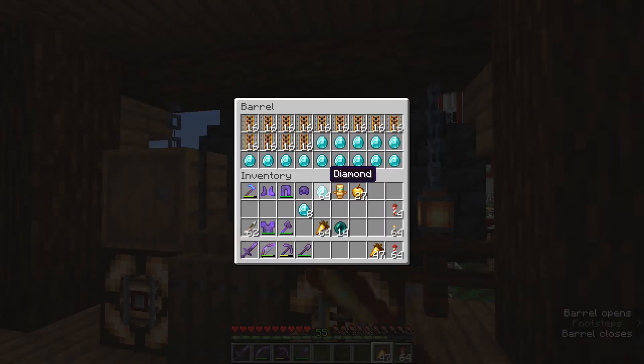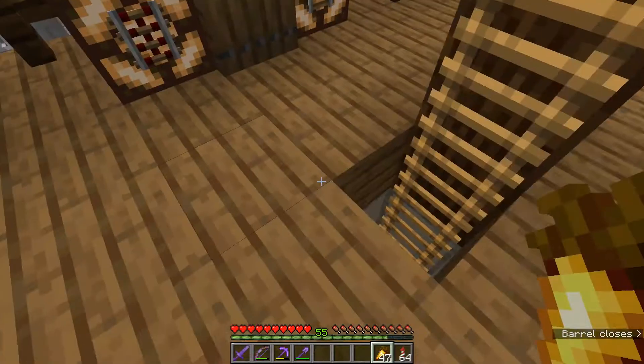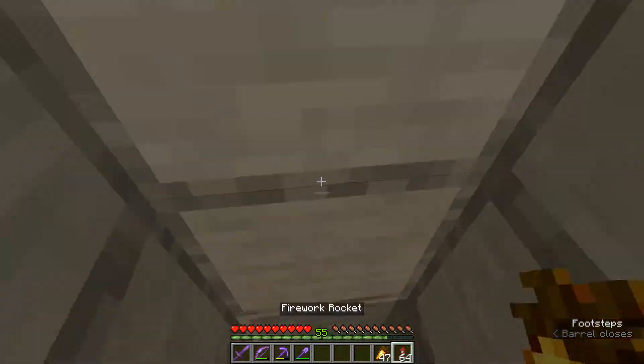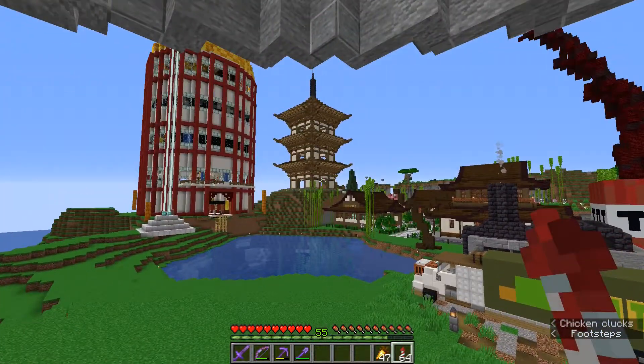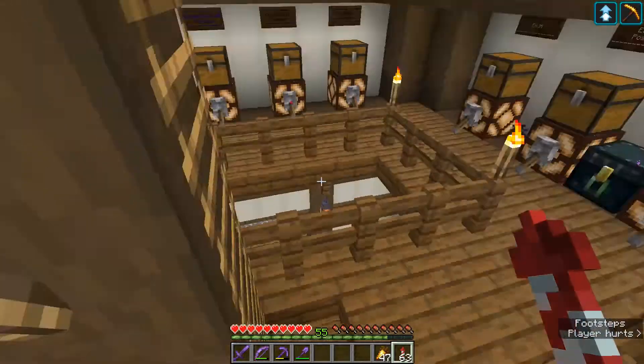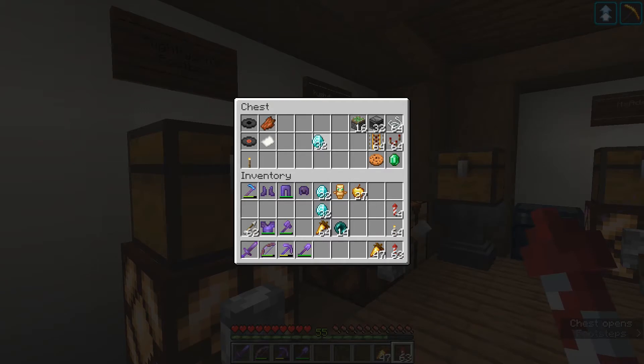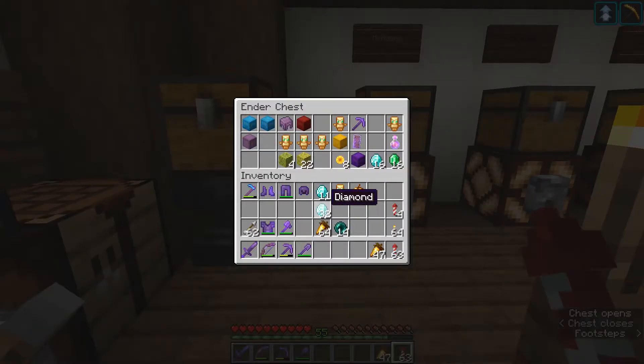I will be restocking the shop off camera, and we actually have to share this with Husky. Let's head over to the post office up there, find Husky's mailbox, and give him half of this. That's 43 more diamonds for us.